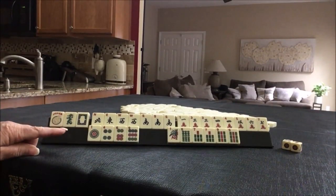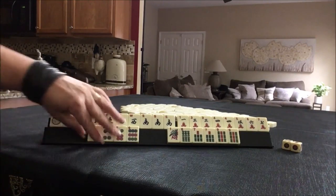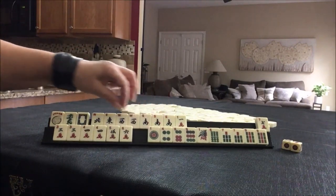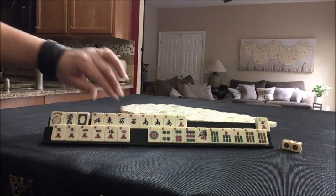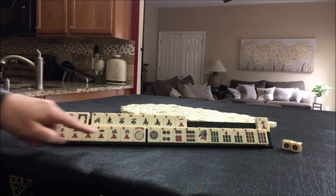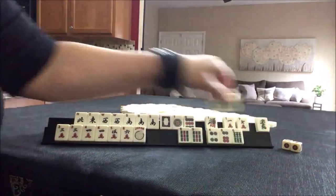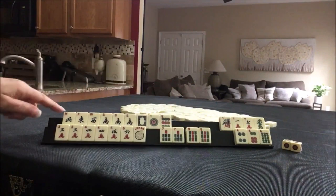If these were my tiles, I think I would try for maybe a quint — a consecutive quint: 3, 4, 5, 6 — pair, pung, kong, quint. We need to build up for sure. But this would also allow for a news year hand.